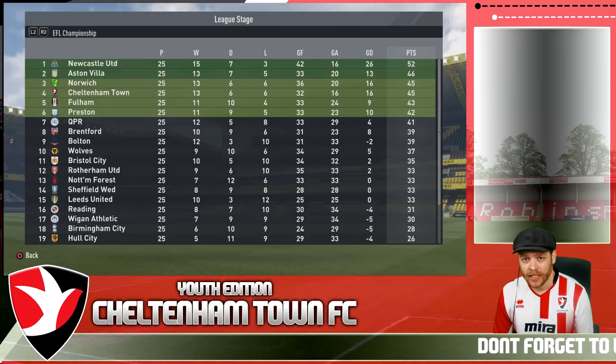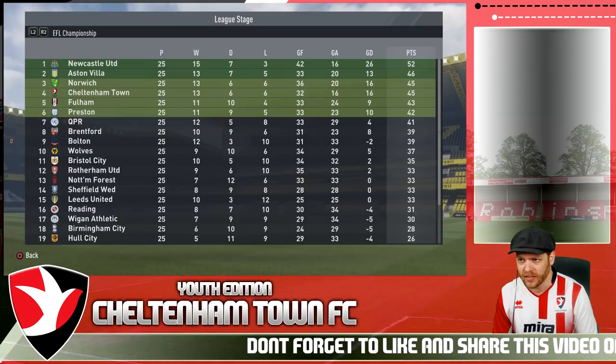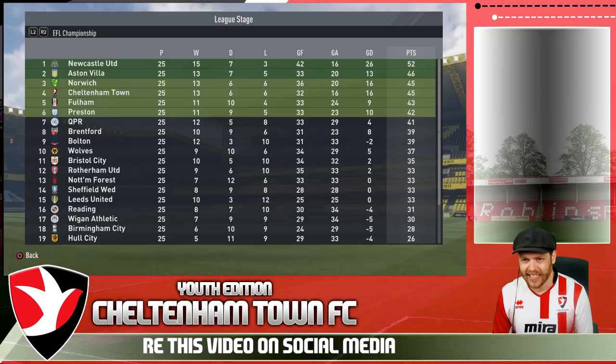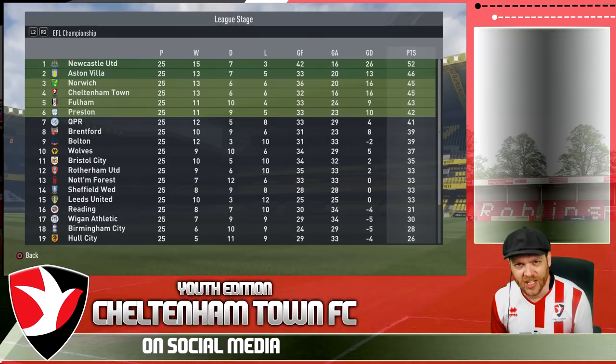With that loss to Newcastle United, we've dropped back to fourth. There's still a lot of work to do with Cheltenham — something's happened with our defensive lane; even Big Phil Mulholland hasn't looked his best. We've been so solid and then all of a sudden we've let in extra goals. We want to be a solid defensive unit and strike on the counter, but I think we're just missing that key cam roll — Zaki Anwar is out injured. That's where we'll leave it today; hopefully you enjoyed the episode. I'm SparringDK — it's five o'clock somewhere, and you have a good one. See you in the next one.